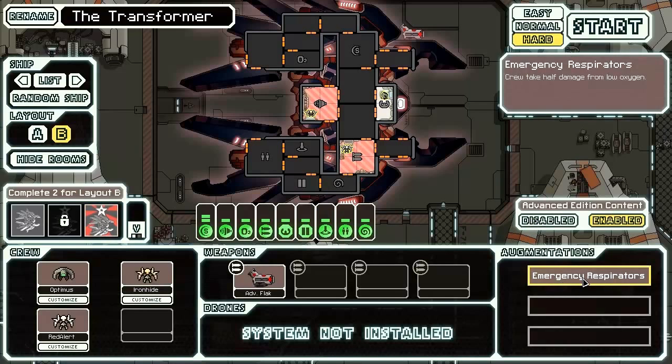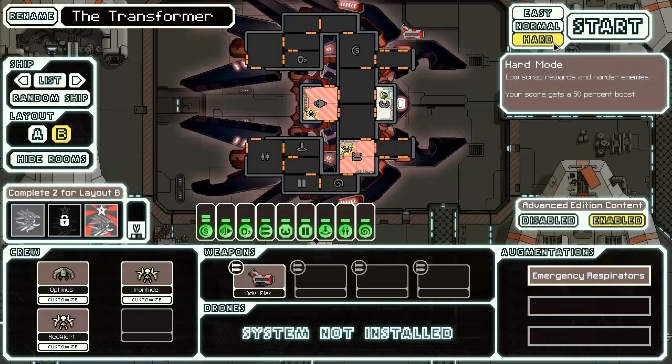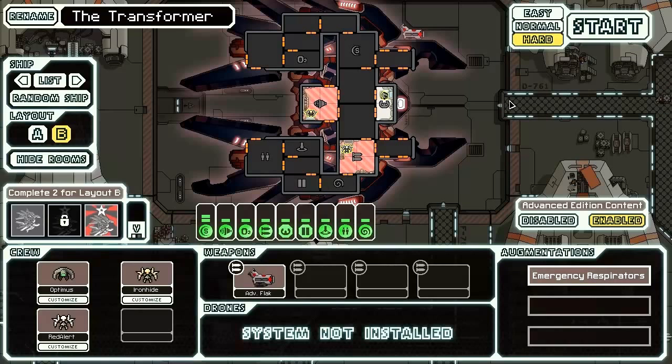Finally, we also start with the Emergency Respirators Augment, which we're probably going to sell because it only decreases the damage from low oxygen by half. Interesting augment, but there are more powerful augments out there. Advanced Edition is enabled and we are playing on hard, and everything else is ready to go. So let's go.